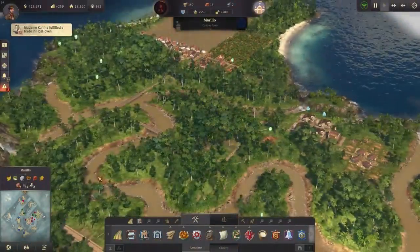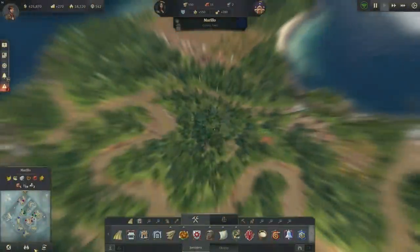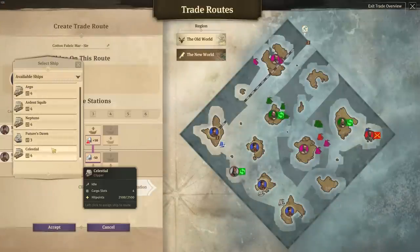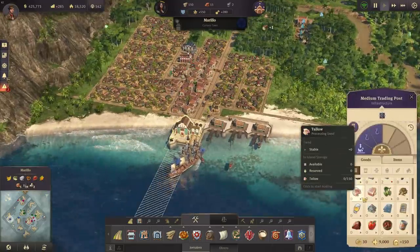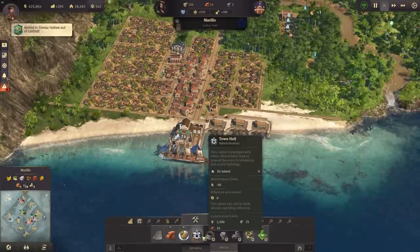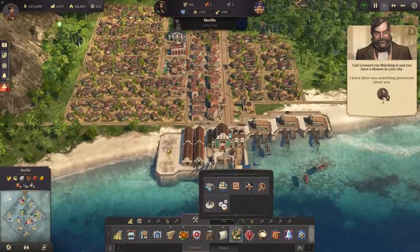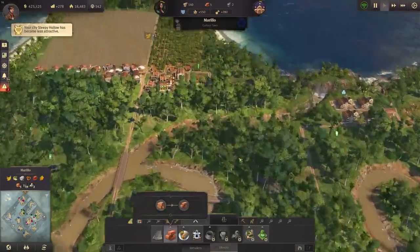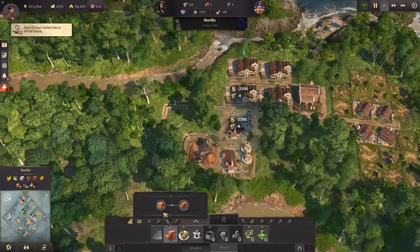We have other things to do. My clipper is on its way — very nice. I'll assign the second clipper, Celestial, to the cotton trade route as well. We already have a lot of cotton fabric building up. I'll build a depot to increase storage and also start a brick production here in Marillo — two brick factories beside each other.